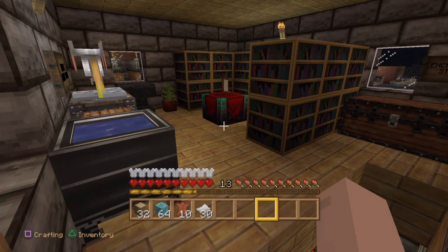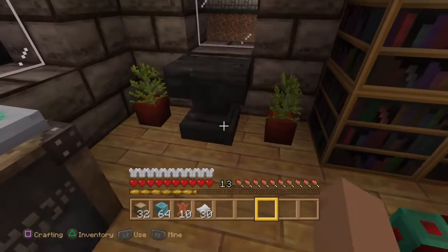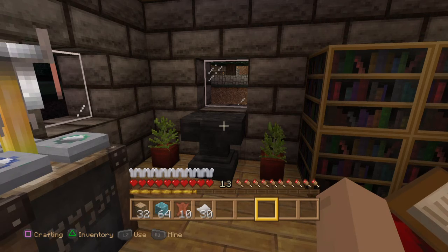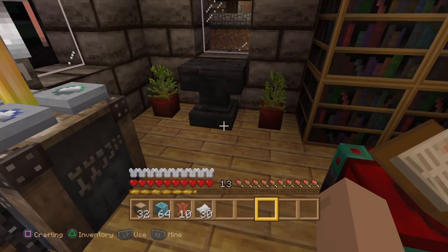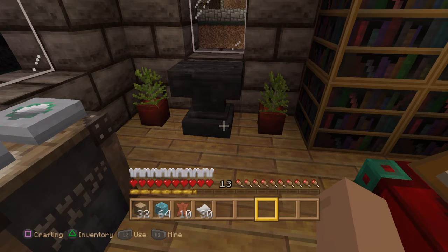Hello, this is Retro Steve UK and today I want to make a video that demonstrates how to very quickly and easily duplicate blocks in Minecraft using an anvil. I'm going to demonstrate how to duplicate diamond, how to duplicate wood, and how to duplicate books, but this can be done with many other items in Minecraft. This works on PS Vita, PS3, and PS4 — and it's the PS4 version I'm playing. I'll start by demonstrating how to duplicate diamond.